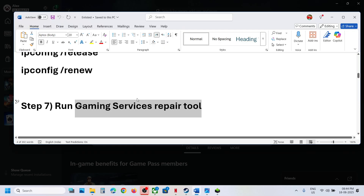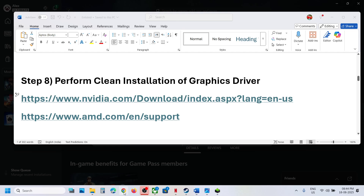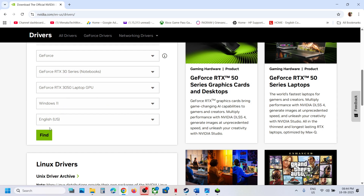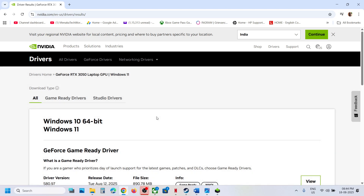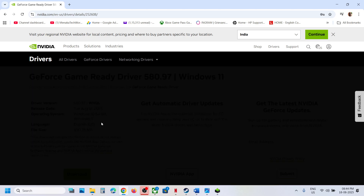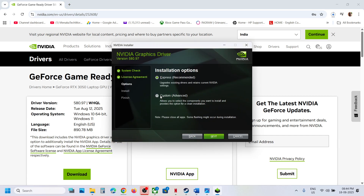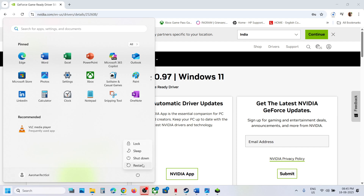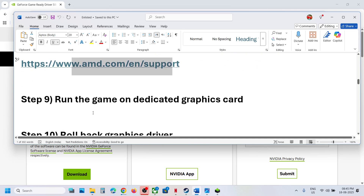The next step is to perform a clean installation of your graphics card driver. If you have an Nvidia card, go to the Nvidia website; if you have an AMD card, go to the AMD website. Select your graphics card and operating system, click Find, then download the latest driver. Run the exe, click Agree and Continue, select the Custom option, check the box that says 'Perform a clean installation', click Next, and once done restart your computer. AMD users do the same on the AMD website.